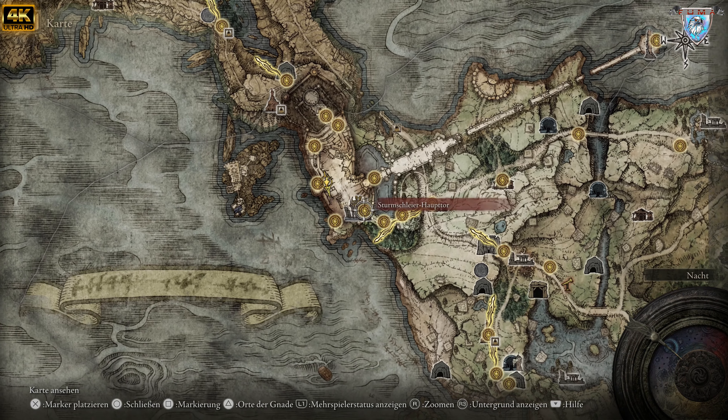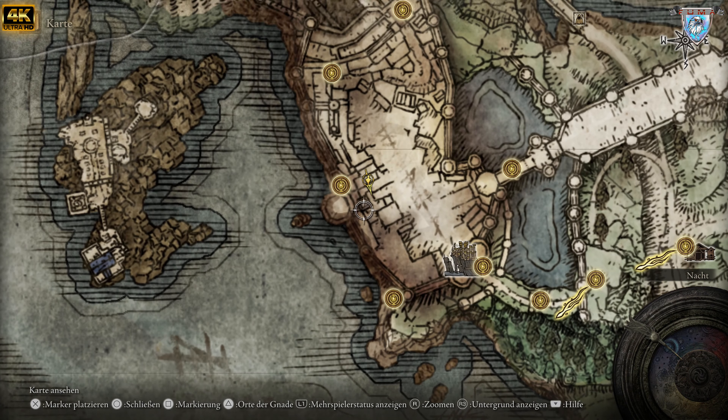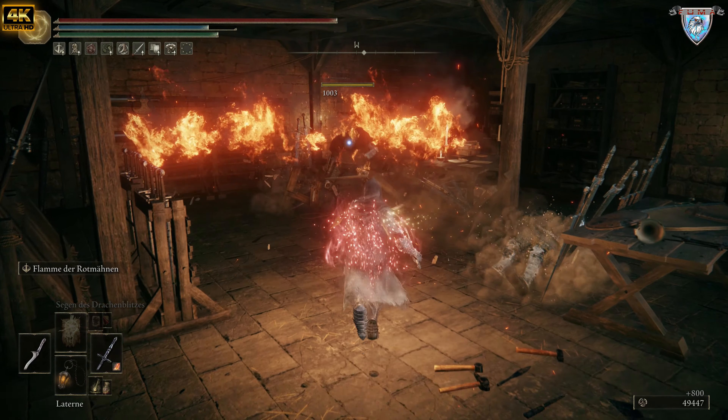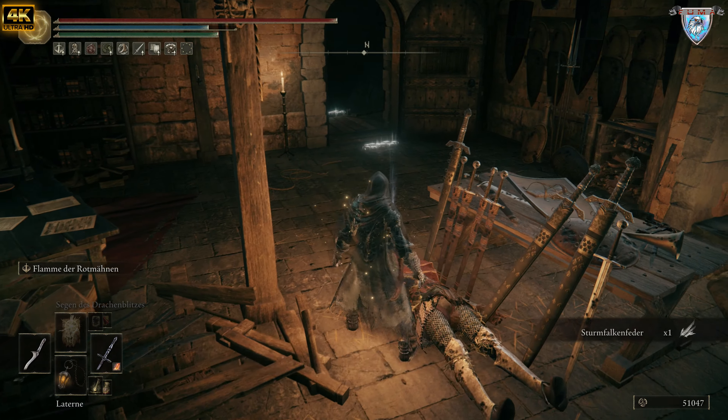Dann ist es genau hier im unteren Bereich. Wichtig dabei ist: ihr kommt automatisch hierher. Hier müsst ihr Steinschlüssel verwenden — zwei Stück braucht ihr dafür. Dann kommt ihr hier rein. Hier ist noch ein Hafensänger und da ist auch noch einer. Und da findet ihr den Dolch — definitiv, hier bekommt ihr den Dolch.